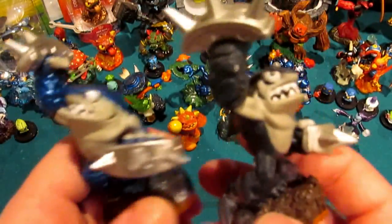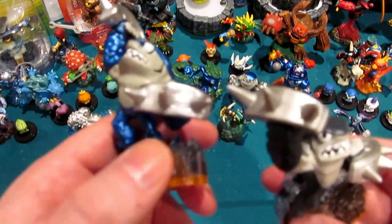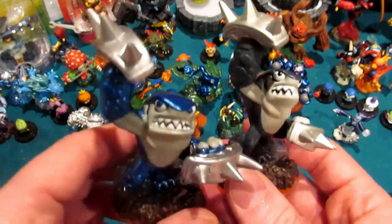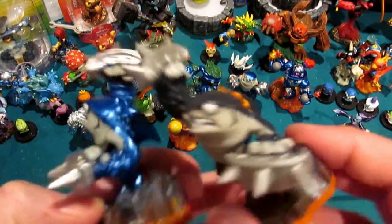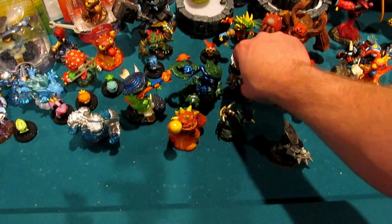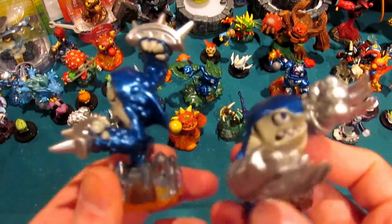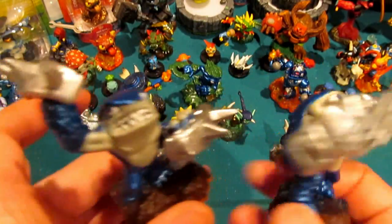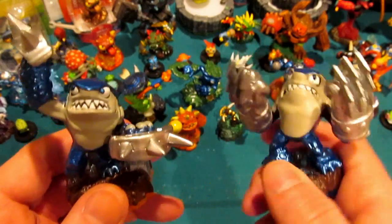I really like the way the blue contrasts with the gray underbelly. It looks great with the spikes. It's almost got that chrome, bright silver look to it, which I was a big fan of — I think it goes really well with the legendary blue. There are those two guys side by side. Here are both of our Blue Metal Sharks — our Legendary Blue Metallic Terrafins: Series 2 on the left, Series 3 on the right. I like both of them.